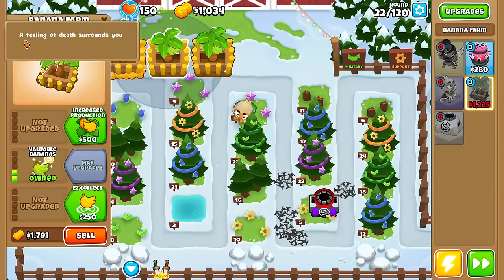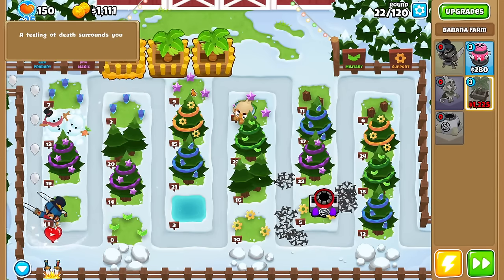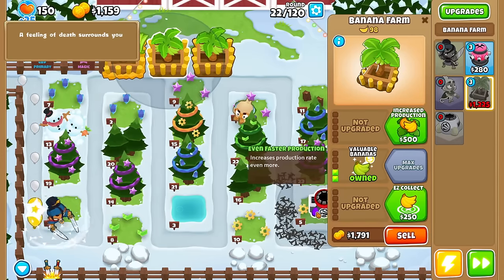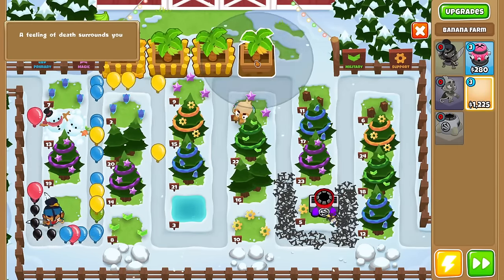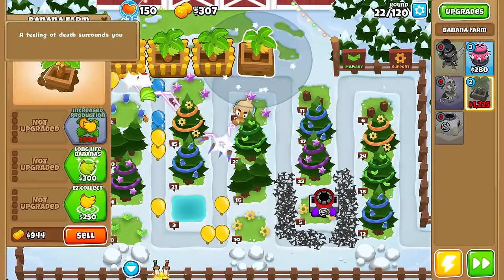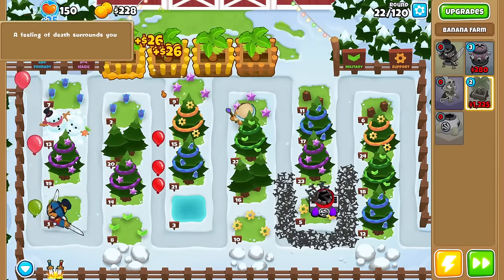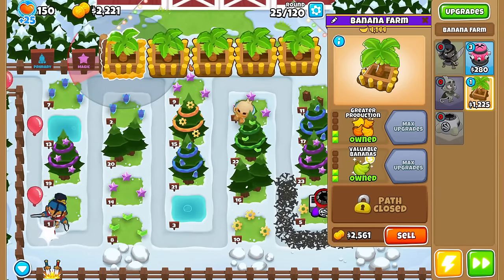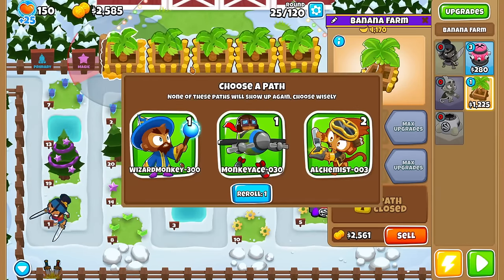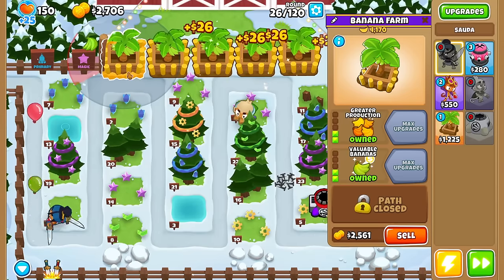One more spike pile over here — that's the last dash. We're way ahead of pace, we should be able to pop this and save. Nice. Round 22 message: 'A feeling of death surrounds you.' Very ominous again. I could sell this Spike Factory to get more farms, but 0-2-0 farms are so inefficient they might not be worth it. Let's see what we get after Round 25. We can do Lead to Gold for a bit of money, Arcane Blast, or Bomb Race.